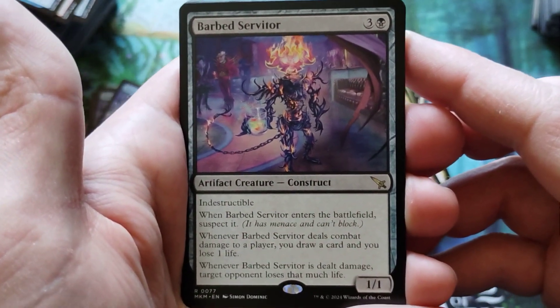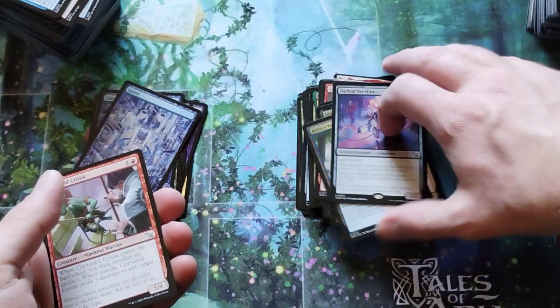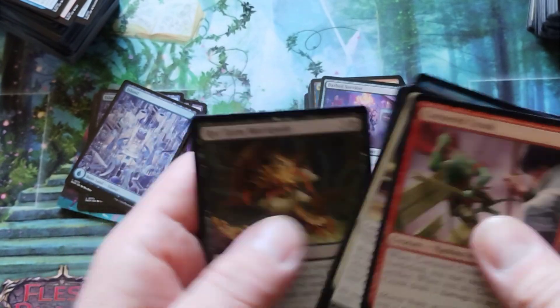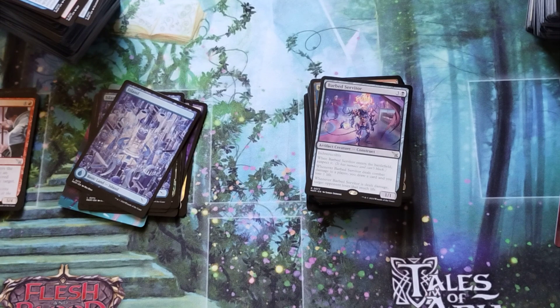Barb Servitor — neat-looking card, it's indestructible. I'm all about it. Indestructible creatures make me smile. And the last commons and uncommons here. I hope you guys enjoyed yourselves — I've got a lot of cards to sort through. I want to thank you all for stopping by. You all have a great day. This was CreepsyK, and I'm getting out of here. You all have a great day.